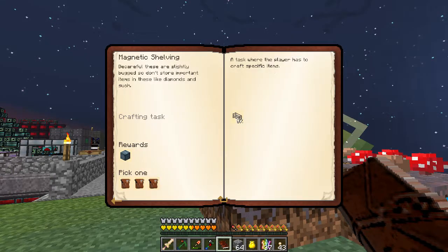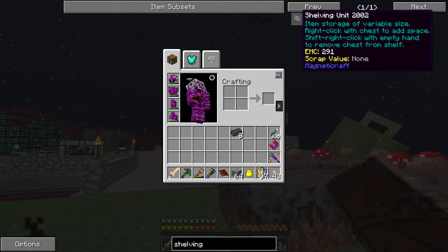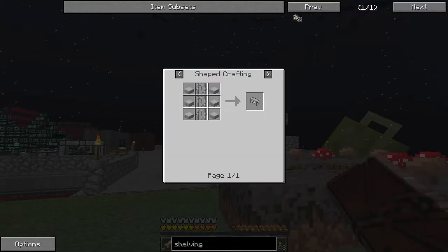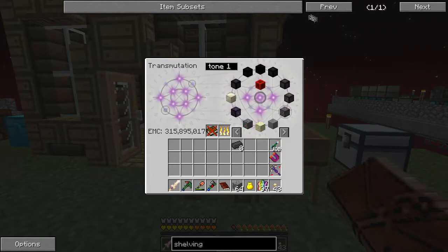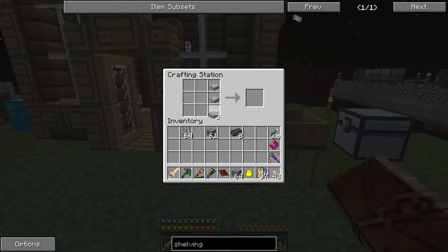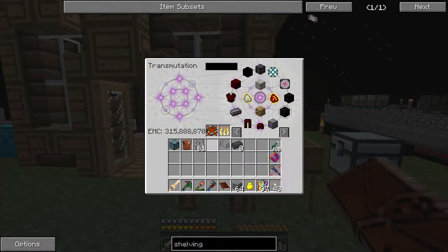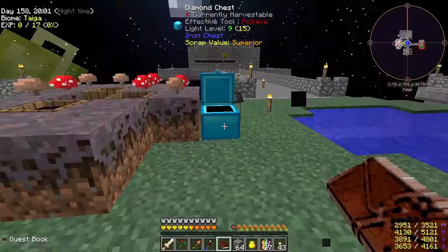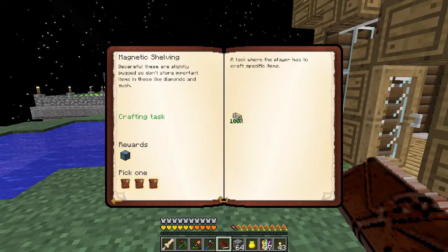Let's get the magnetic shelving unit. I think you can put items on this - item storage of variable size, right click with a chest to add space. It's literally stone and iron bars - an easy quest. We'll learn it. I don't plan on using a lot of this stuff - I'm going to craft it all just because we need to. They are slightly bugged, so don't use them.